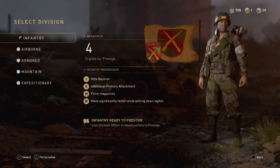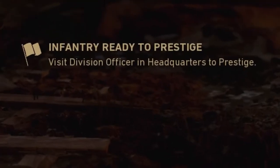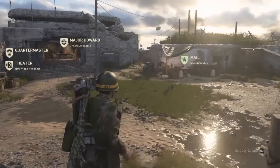But let's assume you've leveled enough. The problem is there's no button to push to prestige — but there is a text. I know we do not like to read when we're gaming, but I will read it for you: 'Visit the Division Officer at the Headquarters to prestige.'